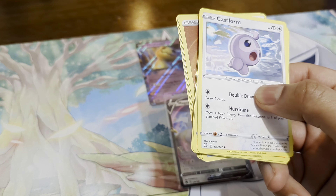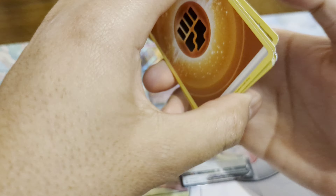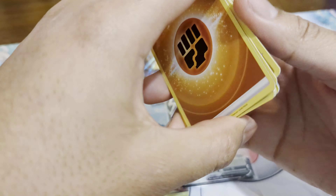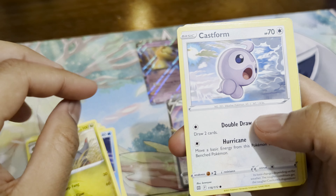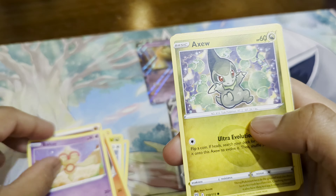Brilliant Stars pack: fighting energy, Infernape, Beartic, Castform, Chimchar, Alolan Vulpix, Haxorus, and — Whimsicott V-Star! So we got two pulls — not bad for this box honestly, can't complain. We got a V and a V-Star, and they're hits.